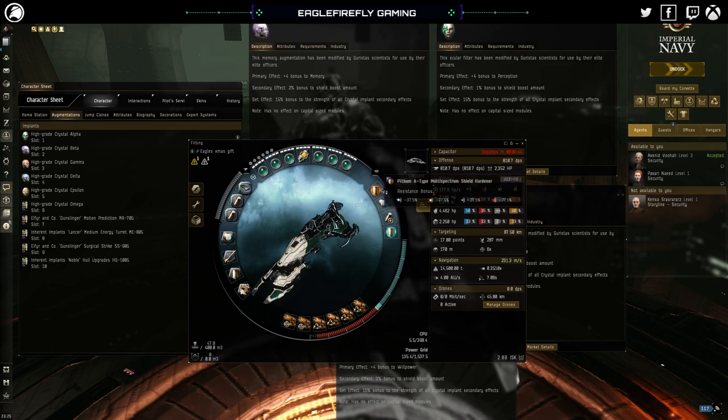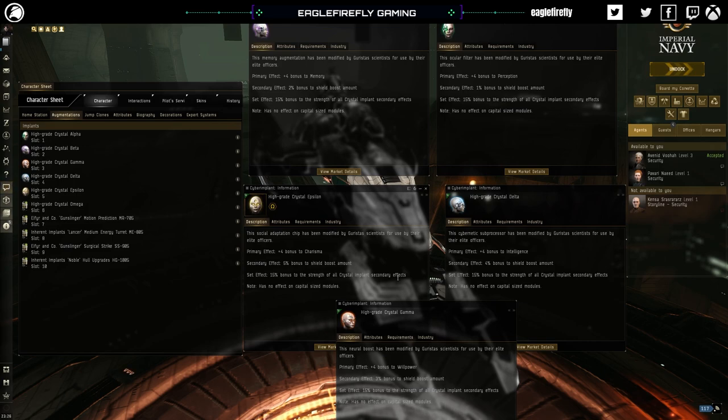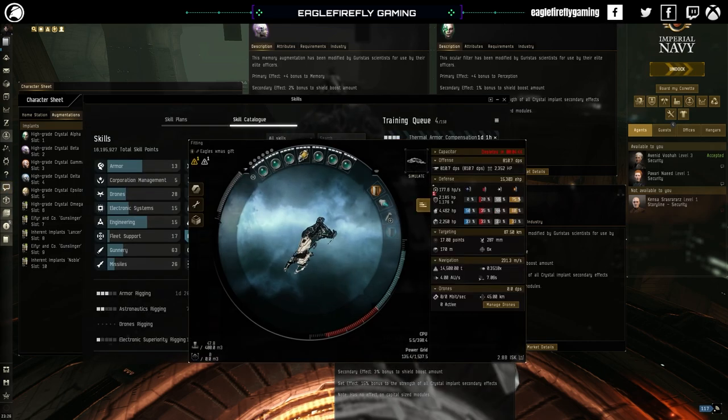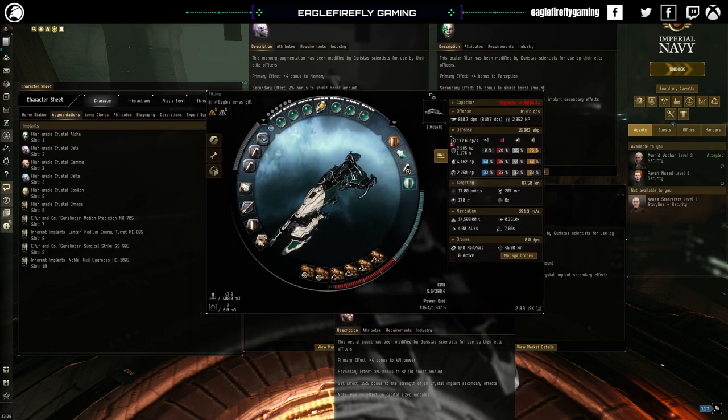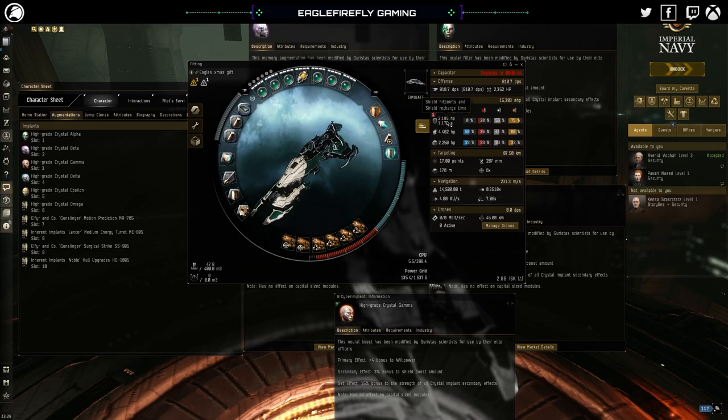You've also got your multi-spectrum shield hardener, your AB - a shiny one so it uses less cap - and your shield booster. The beauty of having these implants: the large shield booster gives you a big shield boost, and it's 568 repair hit points. Bearing in mind your shield is 2,185 hit points, you're going to be repairing about a quarter of your shield per cycle. Resistances are fairly decent but a bit low on the EM side, so not great against Sansha.